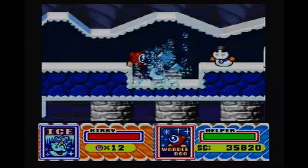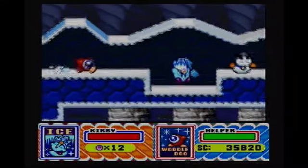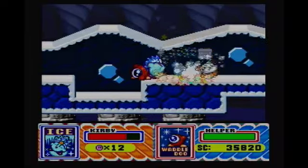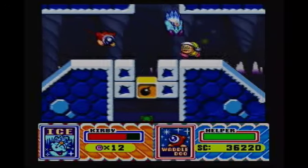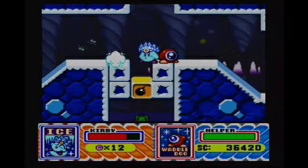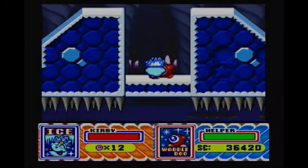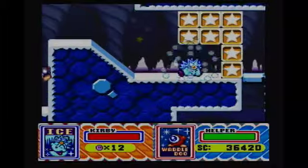Ice Kirby just breathes ice right here. If we press Y three times, we get this little ice shield. We also do this when we're rushing, so that's cool — as you can see, when we rush we skate. If we're near an enemy and press Y we do an ice kick when we freeze the enemy with our ice breath. If we jump and use Y, we do this little twirl thing. I gotta say, I do like Ice Kirby — it may not be one of my favorites, but it's still cool with all these fancy tricks.